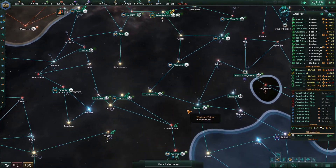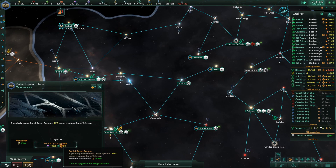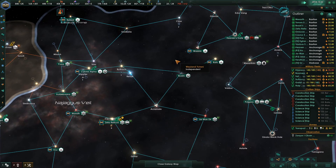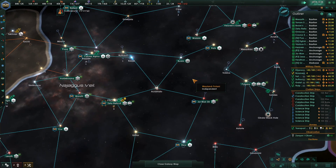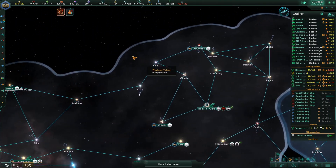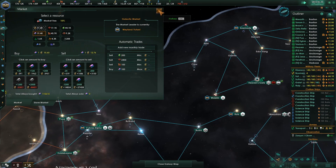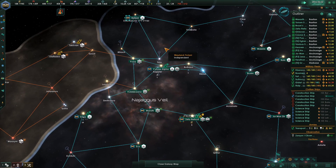Dyson Sphere panels installed — I'm loving it. Surround that star over there. That means we can do more of this — splurge, really buy that stuff out.